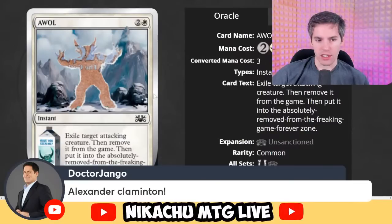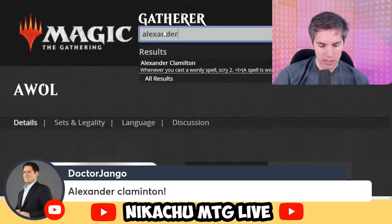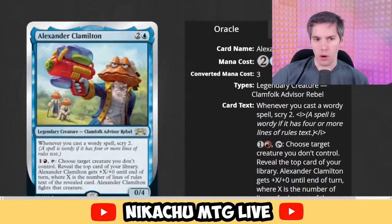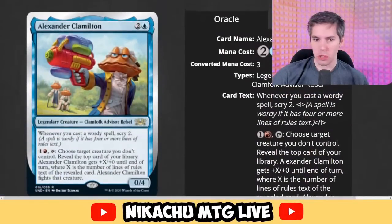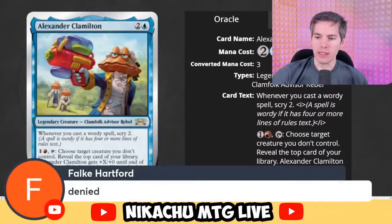Dr. Django with Alexander Claminton — what the hell? Alexander Claminton is blue, two generic for a 0-4 Clam Folk Advisor Rebel with a Nerf gun or Super Soaker. Whenever you cast a wordy spell, Scry 2. That would not work because 'wordy' is too open to interpretation. On Scryfall, your options probably have non-gameplay cards excluded — to include them, type 'is:funny' before the rest of the text.